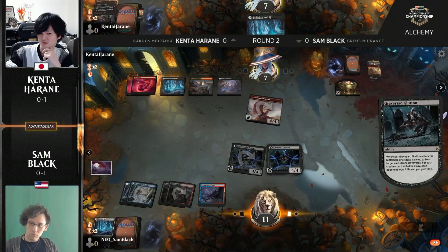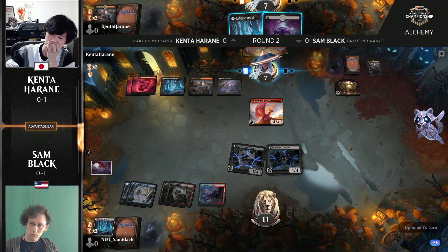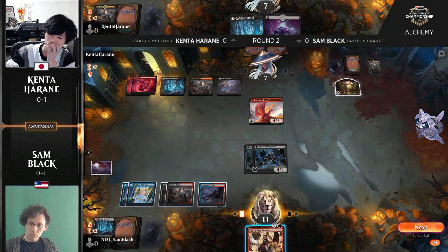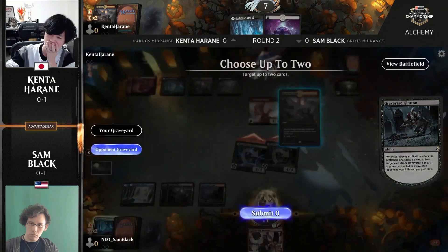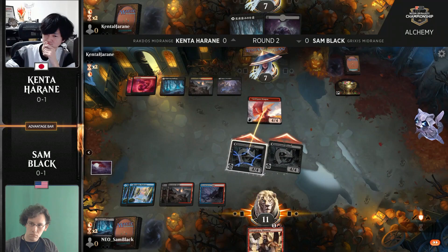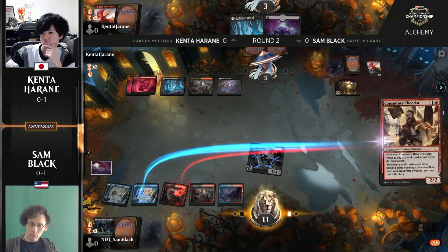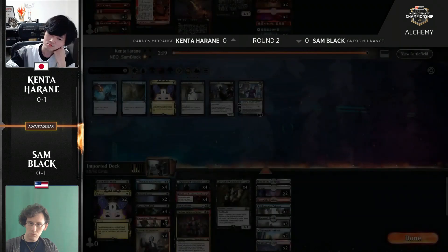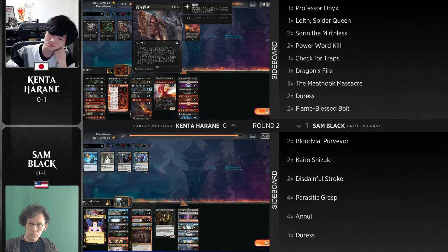Another Graveyard Glutton hits the battlefield, exiling more cards. Things are looking dire for Kenta Harane, who draws another land and won't be able to attack with his Goldspan Dragon — suddenly on blocking duty with the dragon. Sam draws a Conspiracy Theorist, one of the spicy cards in this deck. With Suspicious Stowaway, Kaito, and Graveyard Trespassers causing opponents to discard for Ward, it all adds up to grinding your opponent's value down. An impressive game one victory from Sam Black, though unlucky for Kenta with several lands back to back.